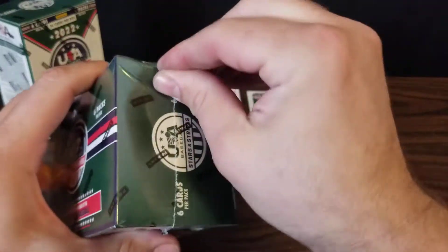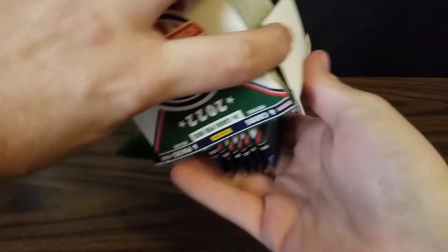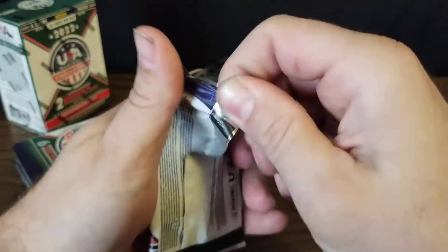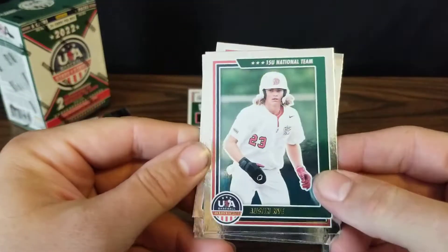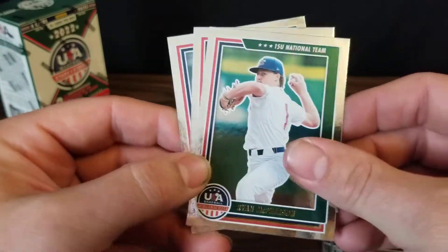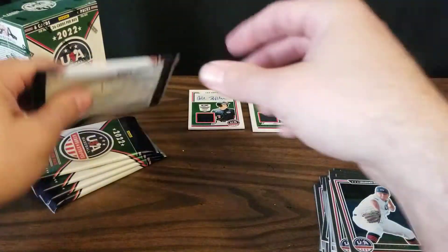Hopefully we can continue that as we start our second box. First pack: we've got Michael Kennedy, Austin Nye, another red-lettering Carson Page, Ryan McPherson, Parker Messick, and Termar Johnson who went 4th overall to the Pirates — he's quite a player.